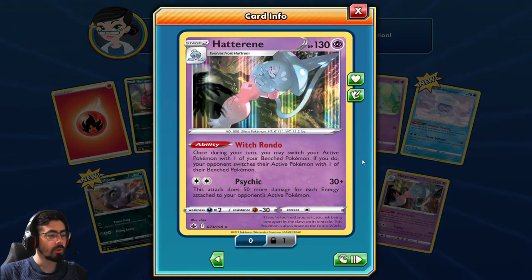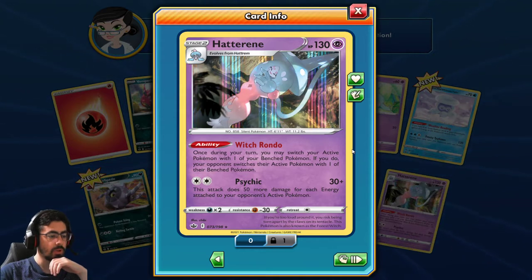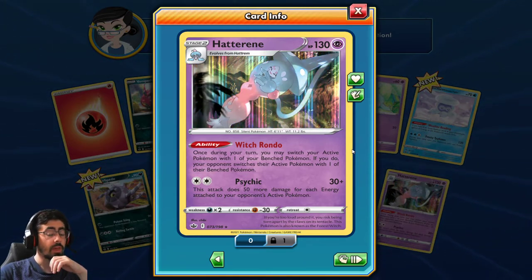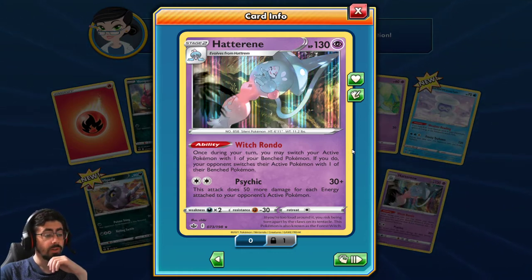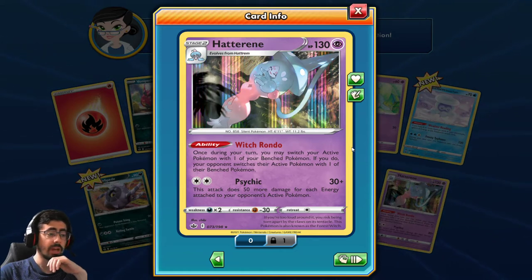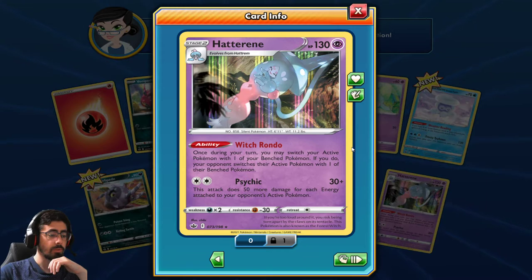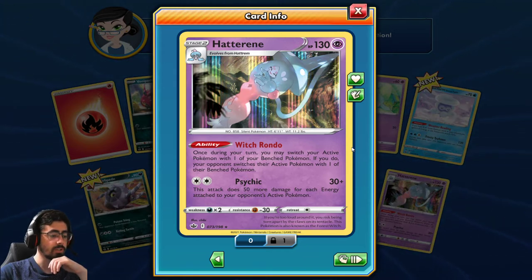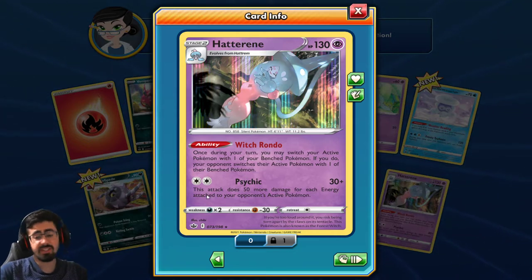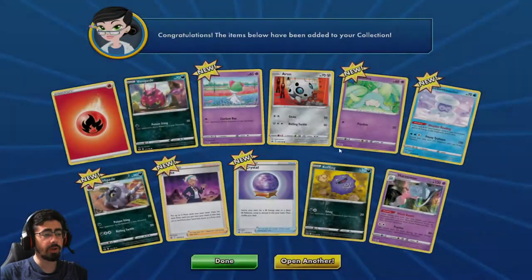Ooh, Hatterene! Witch Rondo: once during your turn, you may switch your active Pokemon with your benched Pokemon. If you do, your opponent switches their active Pokemon with their benched Pokemon. That's really cool - that's like a free Escape Rope every turn. You can have a lot of fun with this card. The attack does 50 damage, plus 50 more damage for each energy attached to your opponent's active Pokemon. It's a beautiful Hatterene and that Witch Rondo is really interesting.